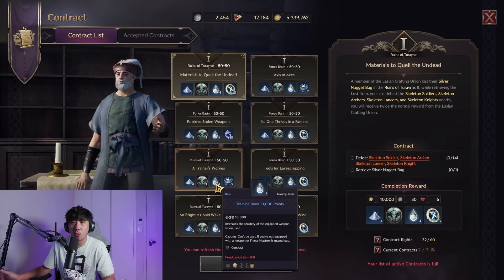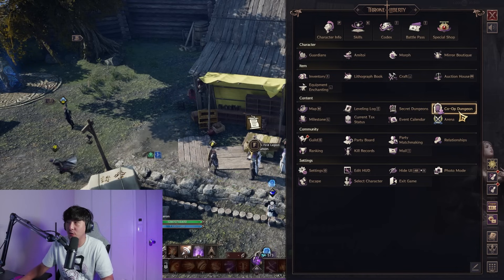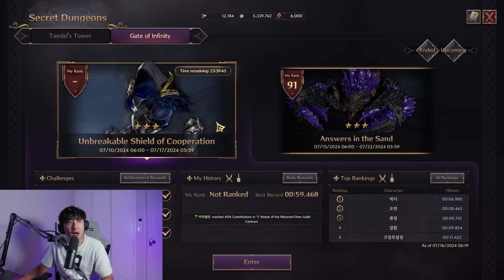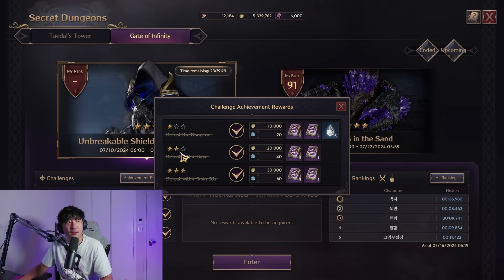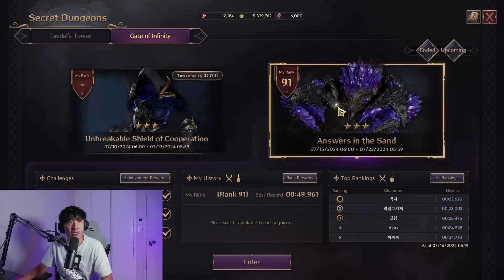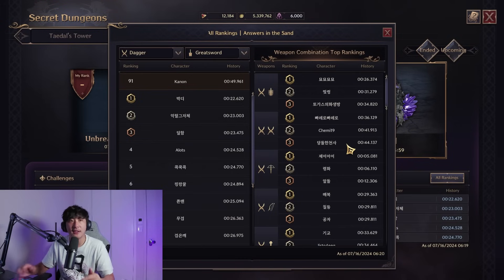Also check the Gate of Infinity under secret dungeons — this is a weekly boss. Killing it rewards a significant amount of mastery points and precious training books. Performing well under time thresholds (e.g., under 1 minute 30 seconds) gives additional bonuses. There's also a leaderboard if you want to compete for fastest kill time. This feature should be available at global NA launch. Do one boss per week and wait the following week for the next one.